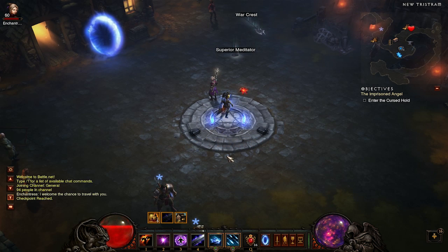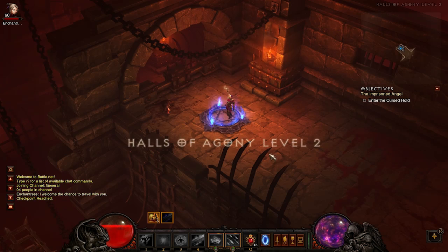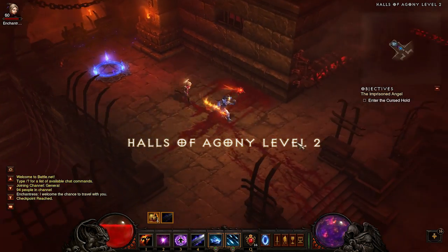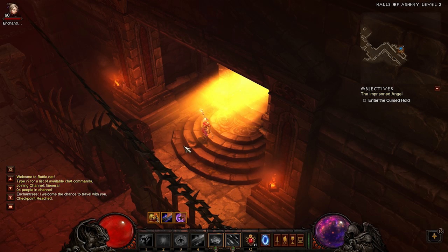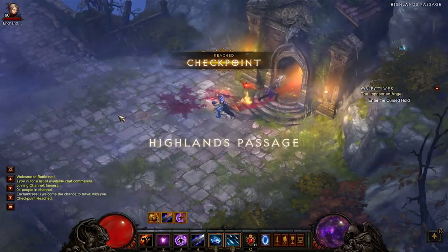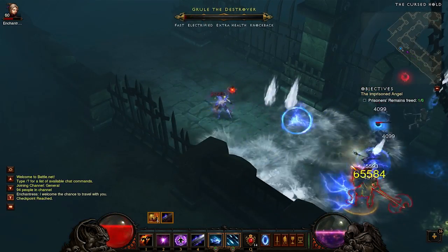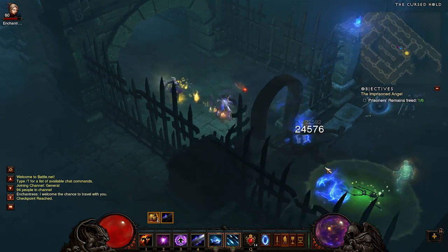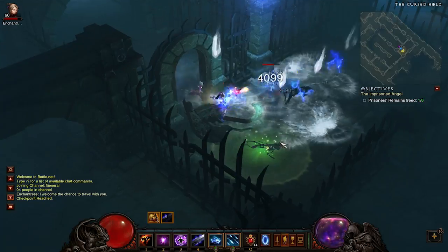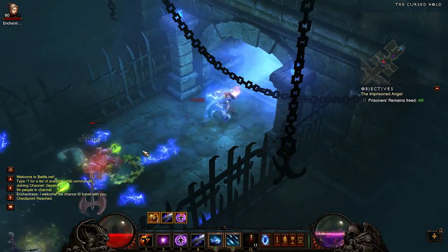Once you're done there, finalize the run by heading over to the Halls of Agony level 2. Work your way through — there's normally 1 to 2 packs in Halls of Agony level 2. Then head over through Highlands Passage to the Cursed Hold, where you're guaranteed at least 2 packs.